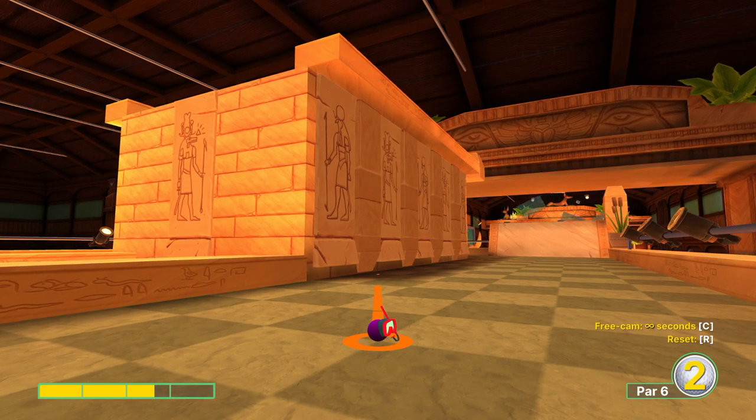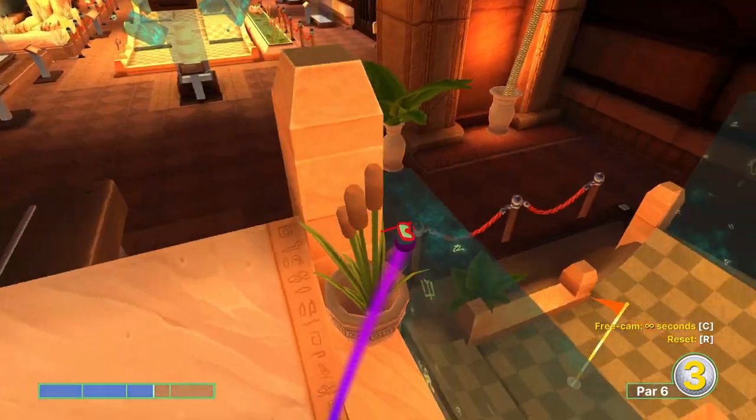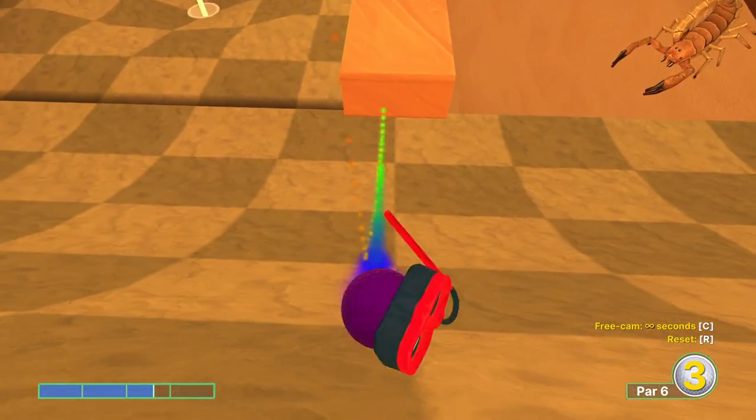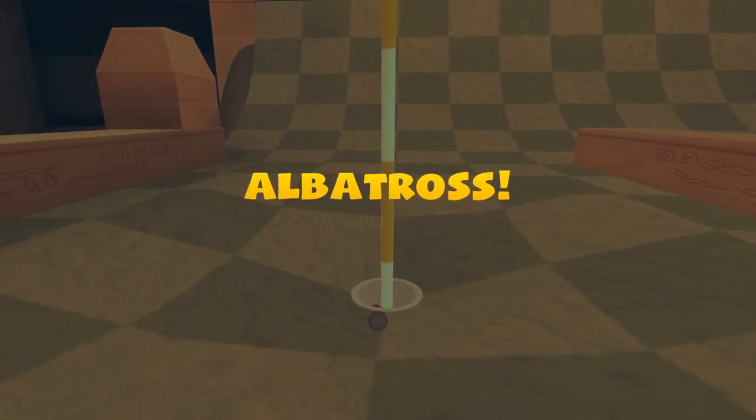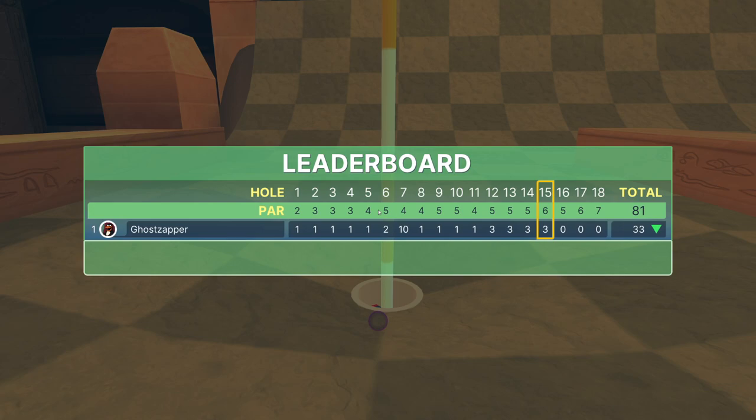Next hole. I'm going to go about two and three quarters power aiming near this line. Our goal is to hit the middle of the divider piece in the middle, but only after the first bounce — because if we hit it on the first bounce we'll have too much power and roll through the bowl. That is a hole in one on a par six.